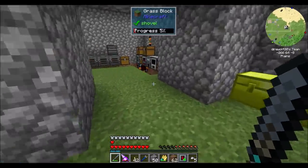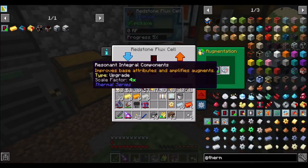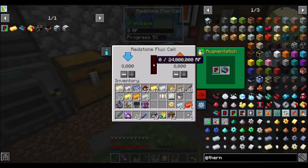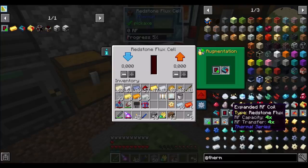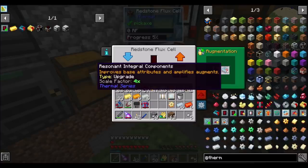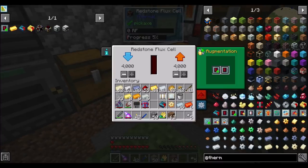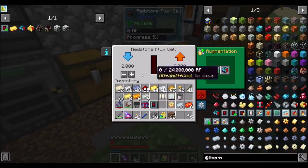I almost shift-clicked that and I probably almost would have regretted that a lot. So now we put this augment in here - boom. Expanded RF coil will increase your capacity and transfer by 4x, so that'll be 16 million and 16,000 RF/tick. Or we could go stabilized - that'll be 6x, so that'll be 24 million and 8,000 transfer speed. Or we could reverse that and make it really high transfer speed and lesser storage. I'm thinking I want this because I really want storage at this point. So if I put the stabilized coil in here, it's 8,000 and 24 million. And it looks like these guys work together, where the other augment just takes the bigger of the two - so there is a reason to do what I did. That's comforting. We've got 8,000 and 8,000, because it's 4x here and then 2x for the transfer here, and your total storage is 24 million. That ain't bad at all.